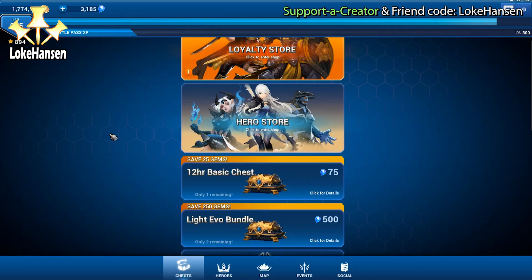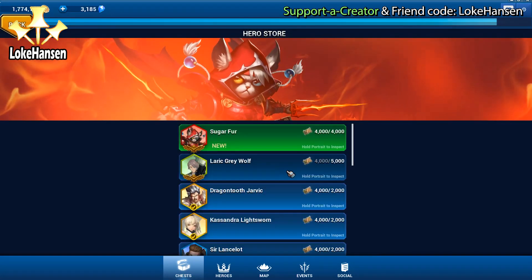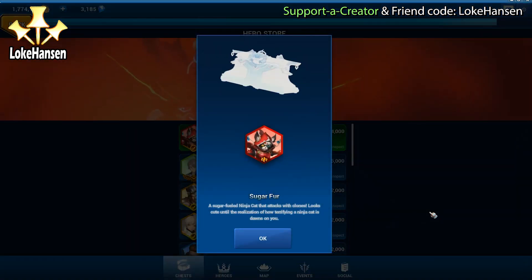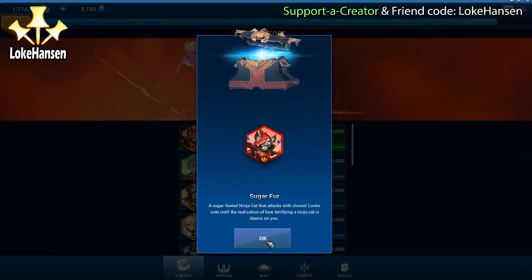Welcome to another one of my Battle Breakers videos. We have Sugar Fur available in the hero store — a fire sale hero, another fire element ninja.